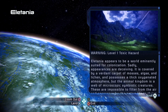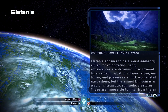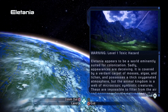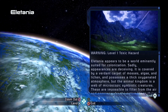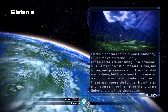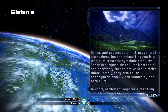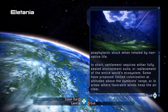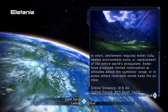Elitania appears to be a world eminently suited for colonization from the atmosphere. Sadly, appearances are deceiving — it's covered by a verdant carpet of mosses, algae, and lichen and possesses a thick oxygenated atmosphere. But the animal canium is a web of microscopic symbiotic creatures, probably like early Earth before larger organisms evolved. These are impossible to filter from the air and necessary for native life to thrive. Unfortunately they also cause anaphylactic shock when inhaled by non-native life.